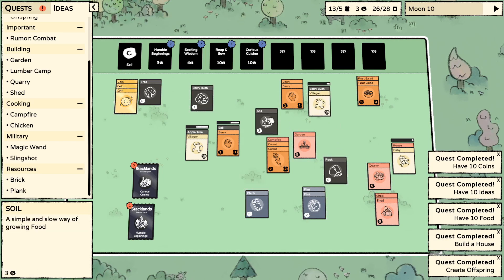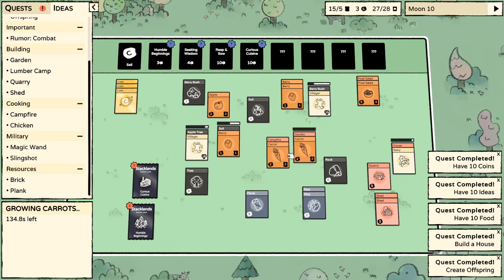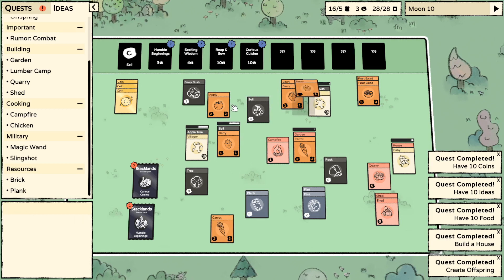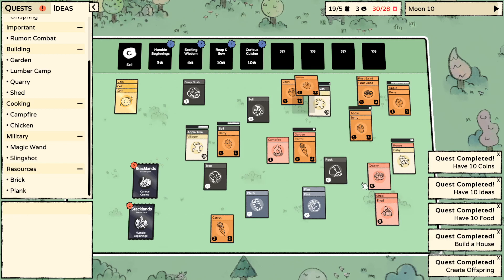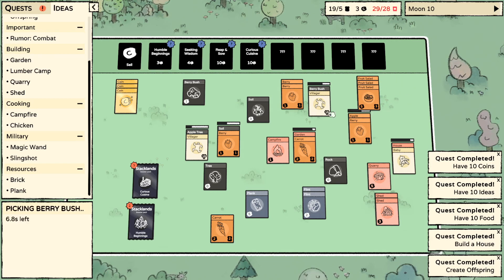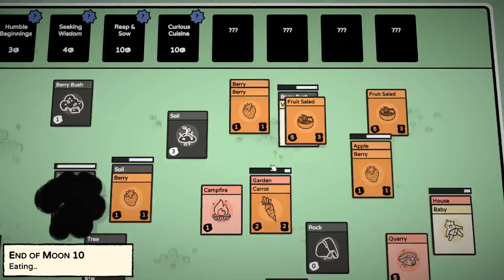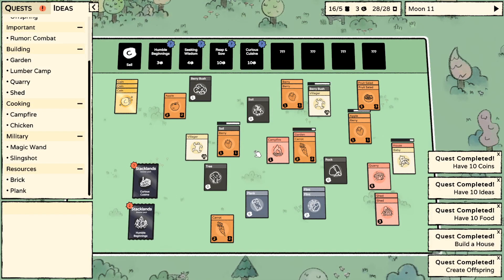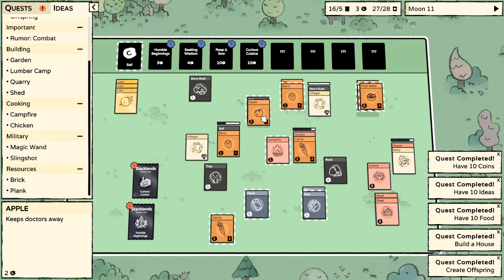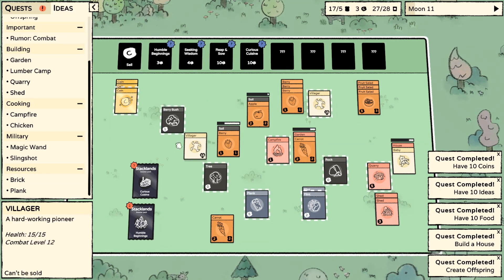Nice - apple tree, berry bush, let's go. I can just produce more carrots. Berry apple - produce more fruit salad. Berry apple, very very nice. Yes, feed them. Wait, the baby... Interesting. Soil apple, soil berry, soil apple, feed fruit salad. Got another berry bush. We really want a tree to be done.